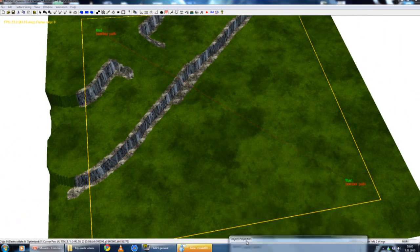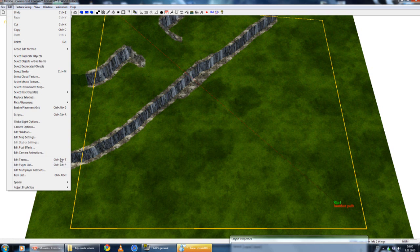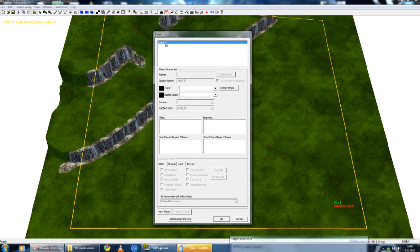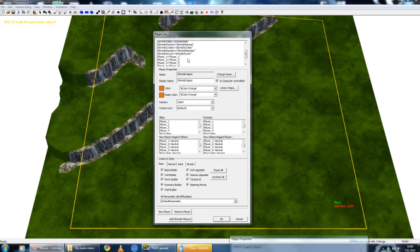Now, what scripters must always do is go to Edit and Edit Player List. Right now there is only one player — it is neutral, there isn't any other player. But I want there to be player one, two, three, and player four. So I'm gonna add skirmish players. These skirmish things are pointless, but don't delete them because you don't want to get lost. Let them be, I don't use them. And there we are: player one through player four. You probably noticed that there are six players in the game, so you have to add player five and player six yourself.